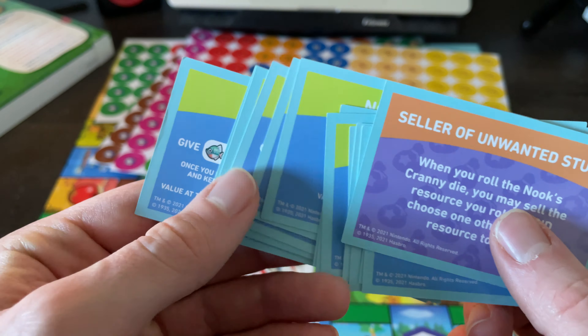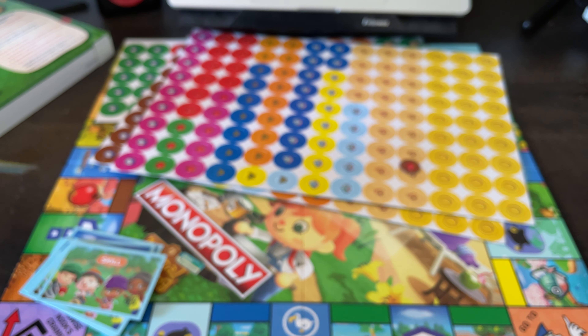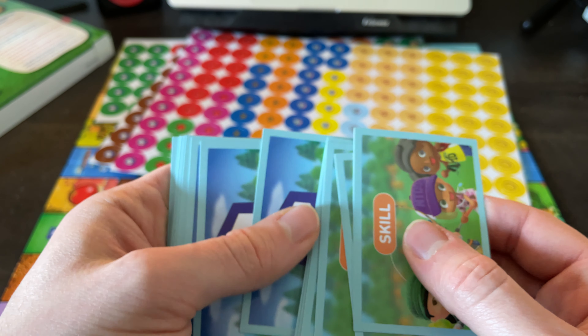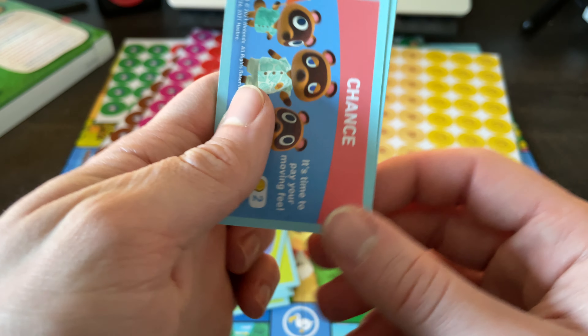You have to give certain money or resources to the bank with some of these cards, but by doing that you get miles later — that's definitely interesting. One is a skill card, that's why I was confused. Let's take a look at some of these skill cards.